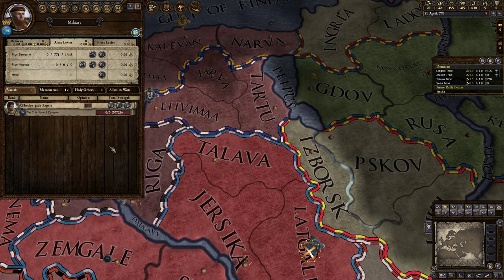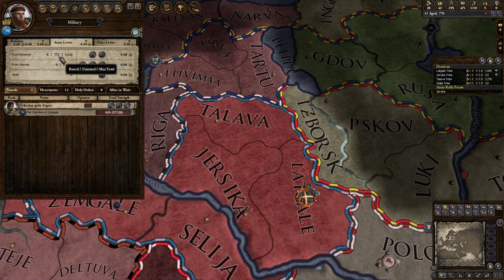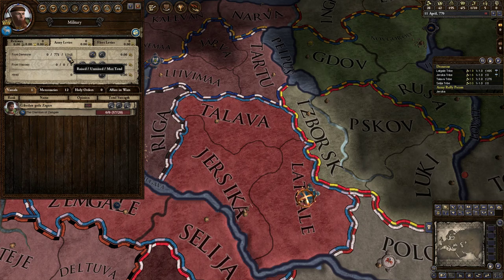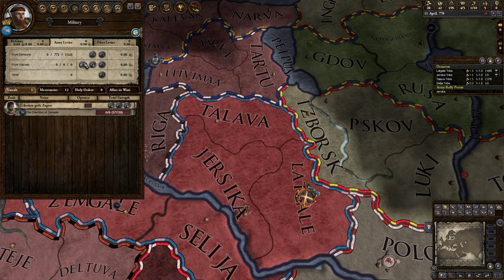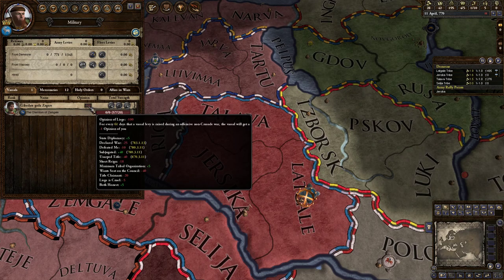So we go back up to military. There are our troops. We have no troops raised. The unraised ones are 771, and this is the max total possible. We get zero troops from vassals, which we discussed. And there's a button here — once we're at war, we can push that and call our vassal in. The thing is, our vassal hates us, so he doesn't have to answer the call.